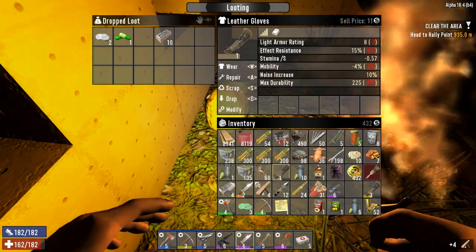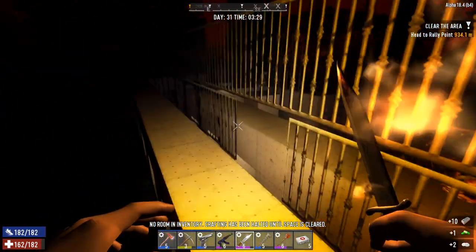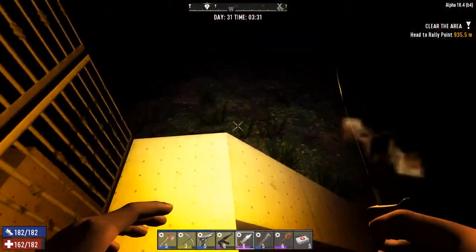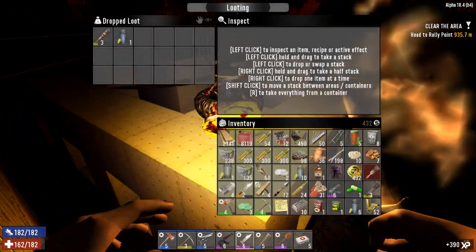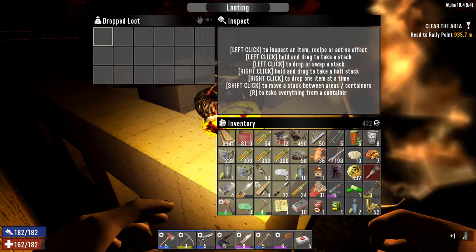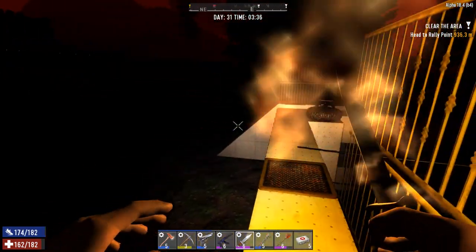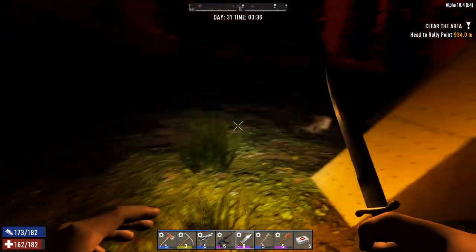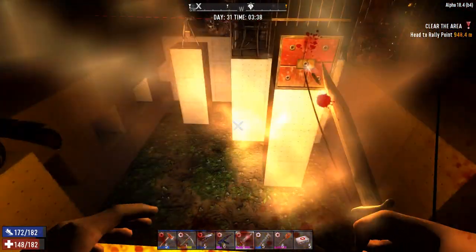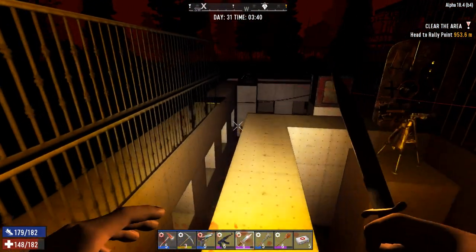I'm going to scrap these low-level weapons — baseball bat, scrapping these. I've got such high level stuff, I don't need any of the low level things, and I don't really do melee anyway. They did break this part but I made it too high so they couldn't get past. I can still grab some items. Alright, we're going to head back up and turn off the traps.